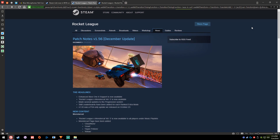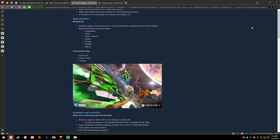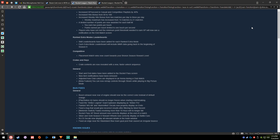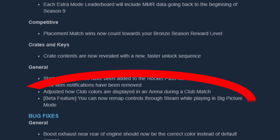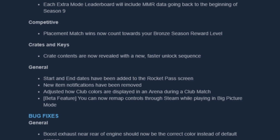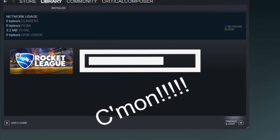Rocket League was sitting in my update queue yesterday afternoon, so I decided to look into the patch notes and see if anything interesting was being added. I saw a couple of things, but... what?! A new beta feature for remapping controls through Steam? Could this mean Steam Input API support? I had never wanted an update to download so fast in my life.